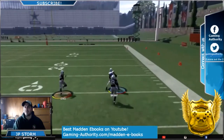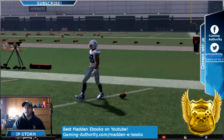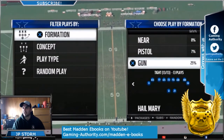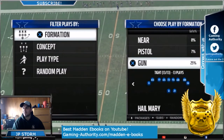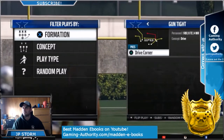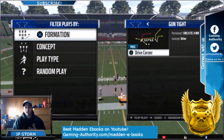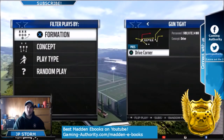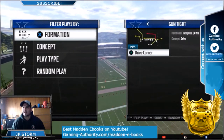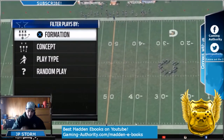Look at this — one play touchdown, very easy to set up, this is unbelievable. The play is from Shotgun Tight formation — Shotgun Tight — and I have my best receiver, Dez Bryant, right there to the right. It's the Drive Corner play. I flip the play. I made a custom playbook in my offense based out of the Cowboys, but I don't think this is in the Cowboys playbook — I got it from when I made my custom.